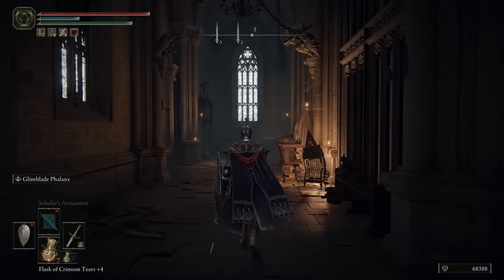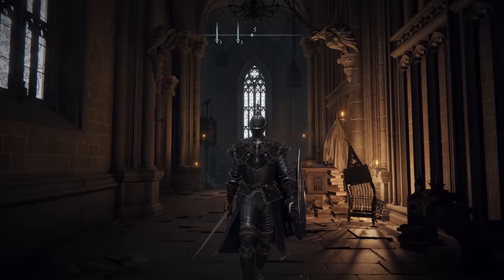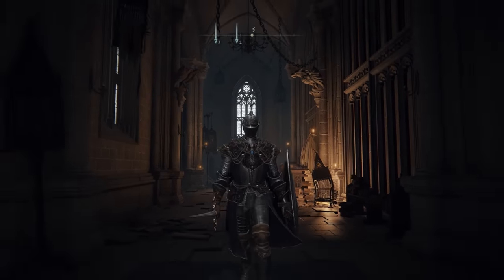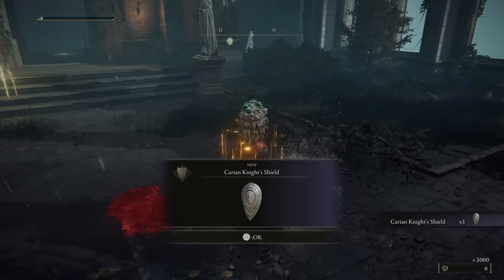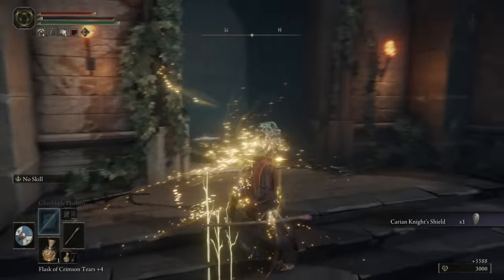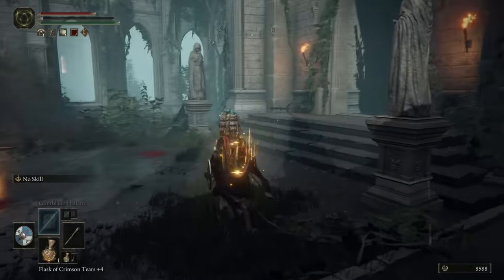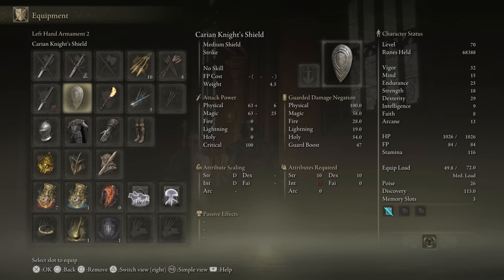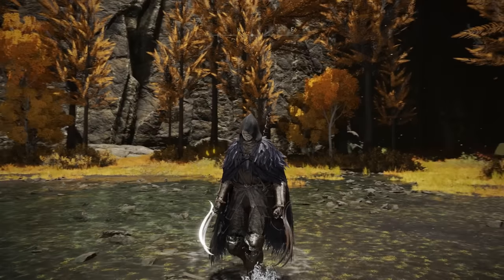I'm a huge fan of this set — it looks absolutely royal, it's an early acquisition, and it comes with some pretty nice stats as you can see on the screen. You can also couple it with the Crucible Shield, which you find within the same area and it's quite unmissable. On your way toward the main boss in this area, you're going to reach a section with a summon you have to defeat, and they wear that shield — once you defeat them they drop it, and you can wear it on your paladin character.